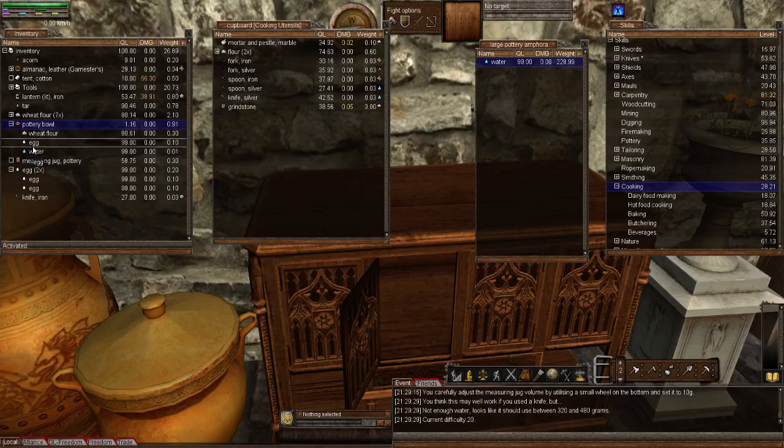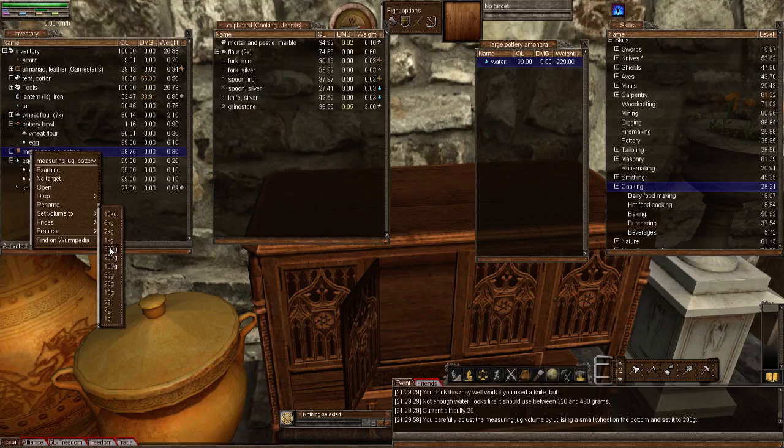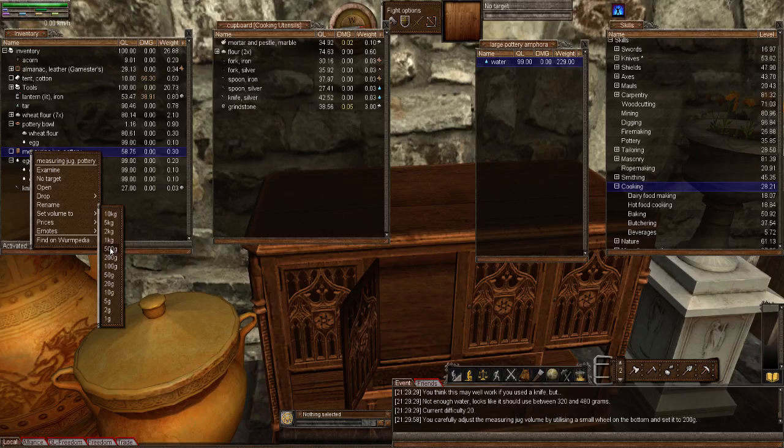Okay, so let's drop the water back in the barrel. I'm now going to set the measuring jug to 200 grams. The reason for that is I need between 320 and 480 grams for this recipe to progress. And if we look at the measuring jug, you'll notice it doesn't have a 400-gram option. So I'm simply going to fill this up to 200 grams twice in order to get to 400 grams of water. Let's fill it up once — that's 200 grams — then a second time. That's now 400 grams.